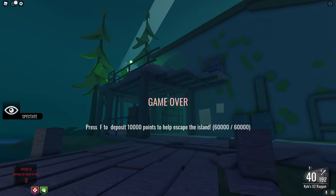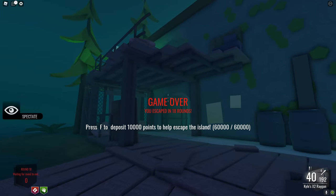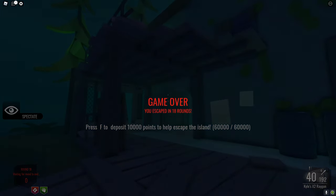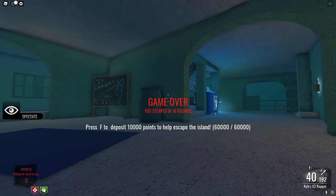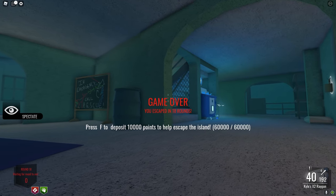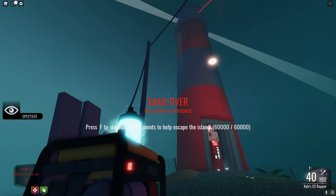It's over — it's easy. It took us around round 18. It's actually not too bad. We did it pretty much as fast as you could. The only real way to go a little bit faster is with the ray gun right away, or maybe solo because you're not splitting points.